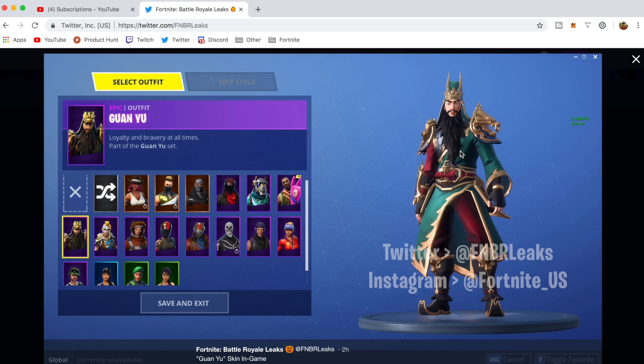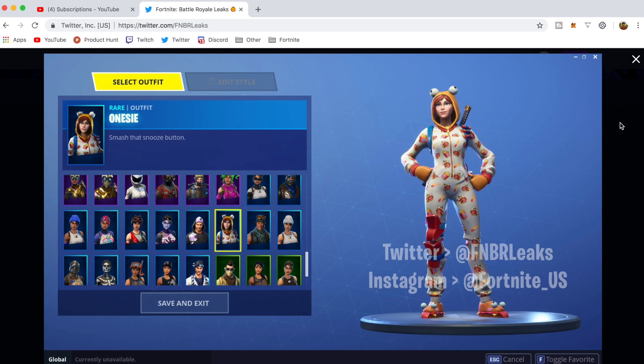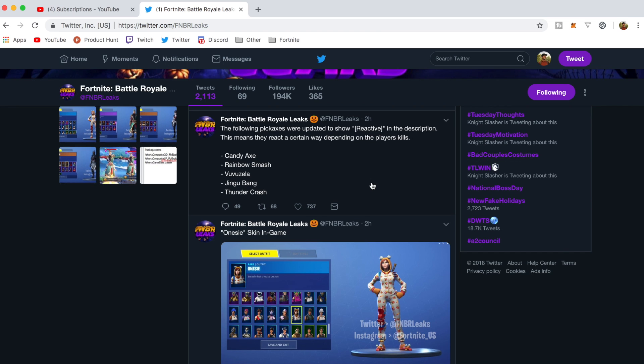Gui An, Gnu, and Onesie. The other big update that is leaked is that some items are now labeled as 'reactive' in the game, which means they might do different things depending on what happens in game. I noticed it's a lot of the purple pickaxes — we've got Candy Axe, Rainbow Smash. I think Rainbow Smash lights up or something for the more kills you get in a game, so that'll be interesting to see.